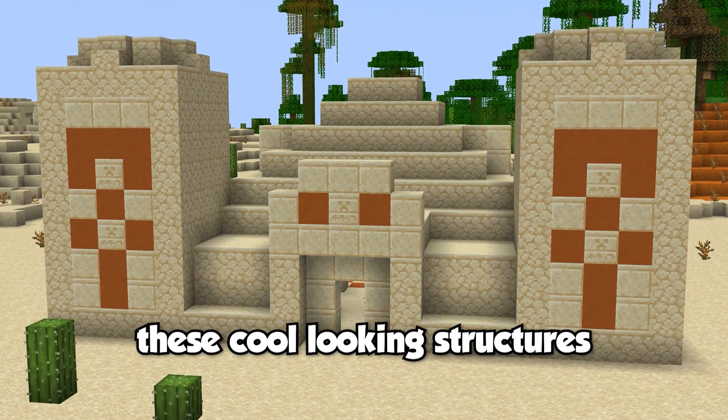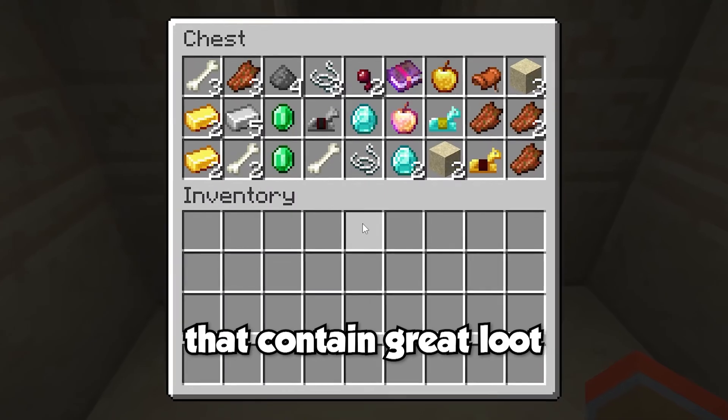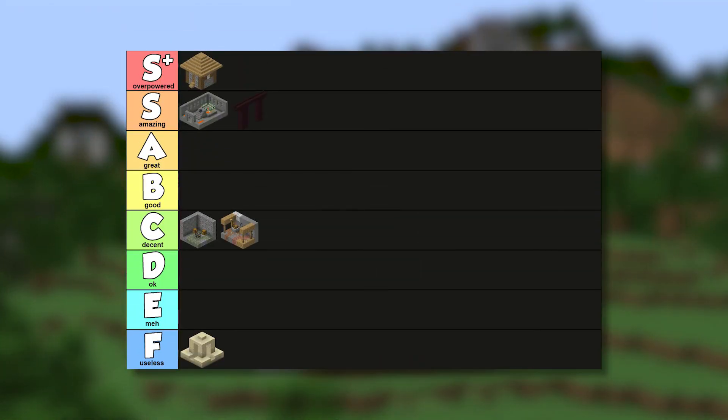No matter who may have made these cool-looking structures, one thing that is certain is that they're pretty useful. They generate with four chests that contain great loot, and you can get some free TNT blocks. Overall, I'd put the desert pyramid in a good tier.